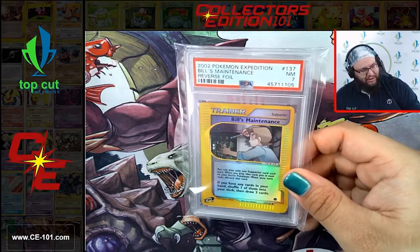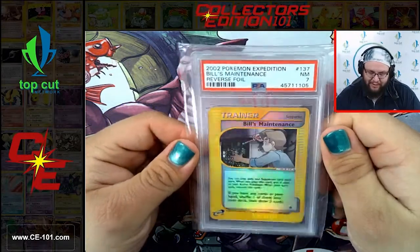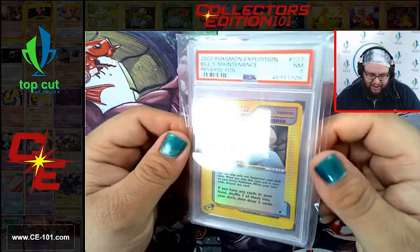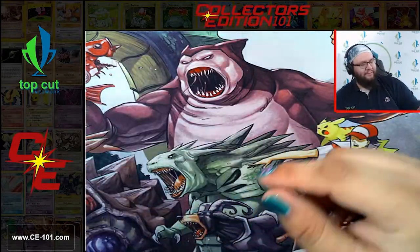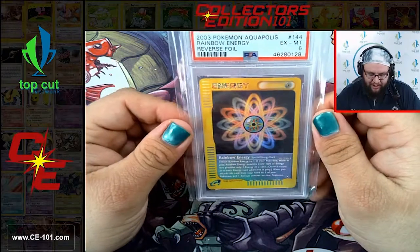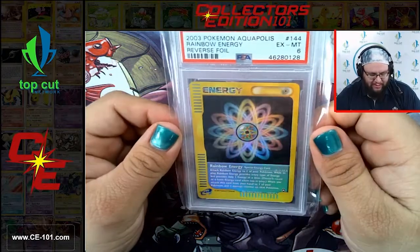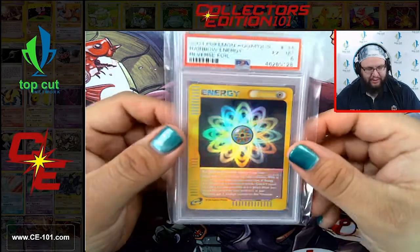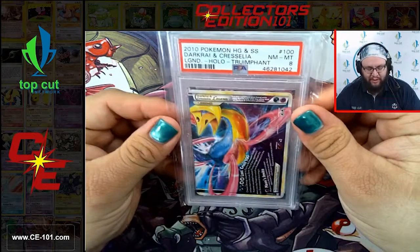I got so caught up talking about the birds that I almost missed our first non-bird card out of this entire reveal. Bill's Maintenance Reverse Hollow from Expedition, coming in at a 7. That beautiful e-reader series artwork and that style of foil. Another e-reader from Aquapolis at a 6. Aquapolis was another fantastic set - a lot of wonderful artwork on a lot of cards. I believe that's also where we got some of the crystals and other wonderful pieces.